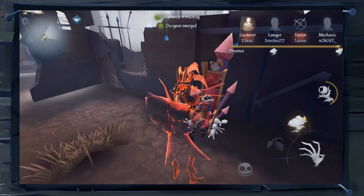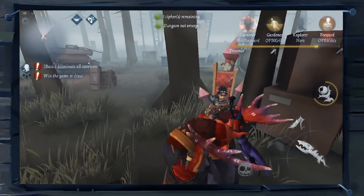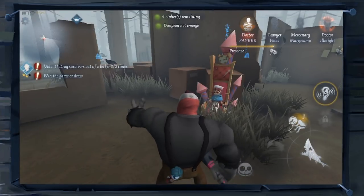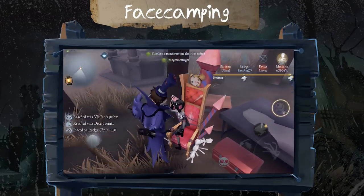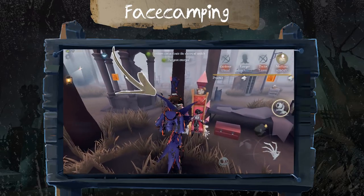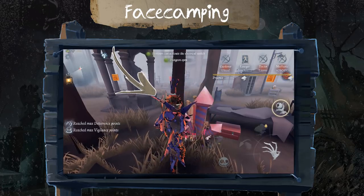Hello Detectives and welcome to Identity 5 Tips. Today we are talking about a very important topic: face camping. Recently there are many survivors who are bugged by face camping. But what exactly is face camping? To face camp you basically have to be a hunter, sitting right in front of a rocket chair with a survivor on it, and wait until the chair sends the survivor back to the manor.